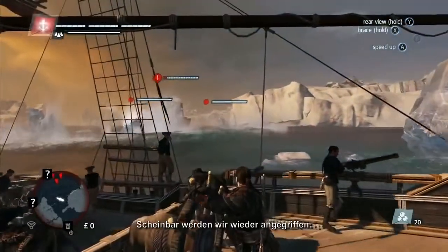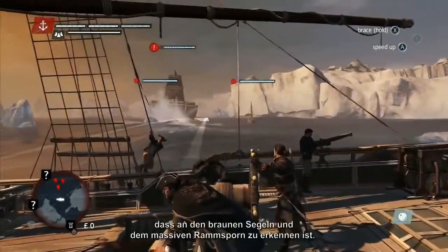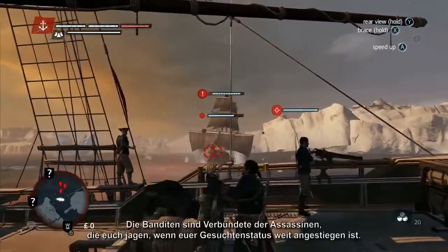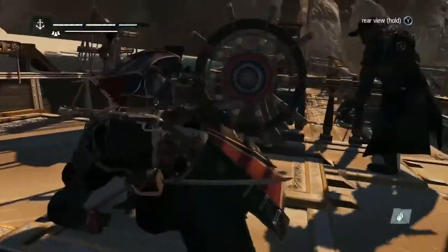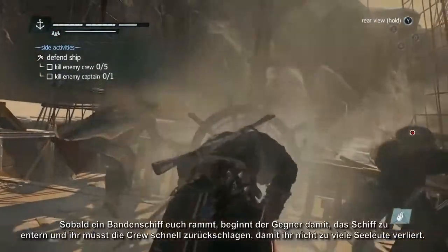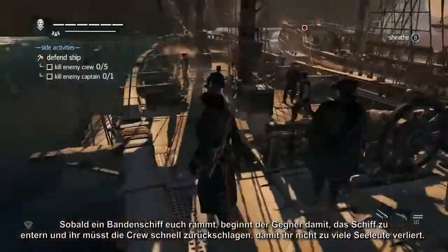Looks like we're under attack again. Actions you take in the world have consequences, this time in the form of a gang ship, recognizable by its brown sails and powerful ram. The gangs are allies of the Assassins and will hunt you down when you have a high wanted level. The gang ship has managed to ram us. Once a gang ship has rammed you, the enemy boards your ship, and you'll have to fight them off quickly to avoid losing too many crew members.